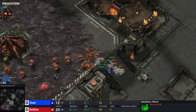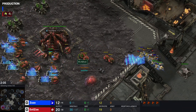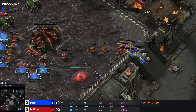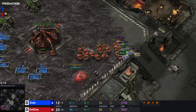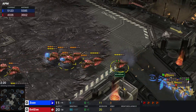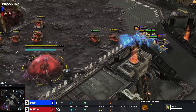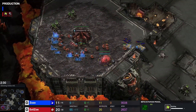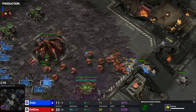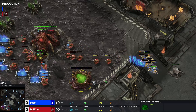Leaving one worker at home to mine would always be worth it here if you're the worker rusher, because you're forcing off a lot of drones the entire time. Who's winning this though? I guess we can judge by the drone HP and the probe HP. Drones regain and probes also regain shields. The problem is the moment the pool finishes and two zerglings come out, the game just ends because probes can't trade well against zerglings. So there's about a 20-second window left in which these probes need to win the game, otherwise it seems completely over.